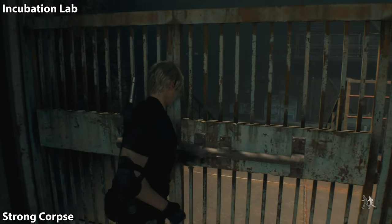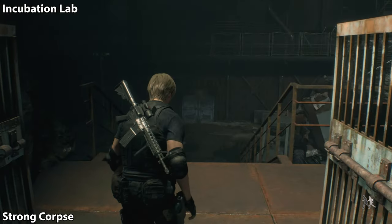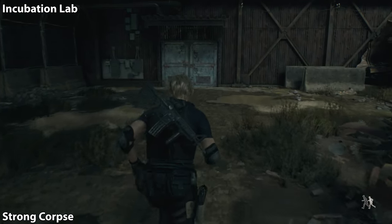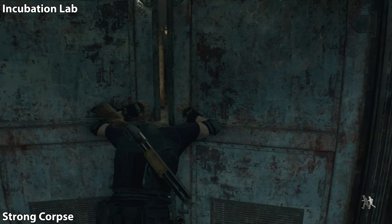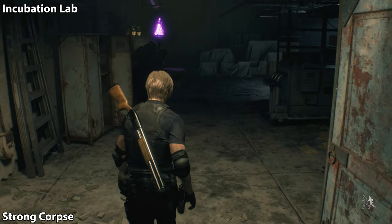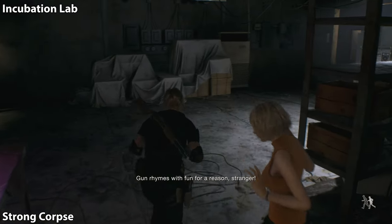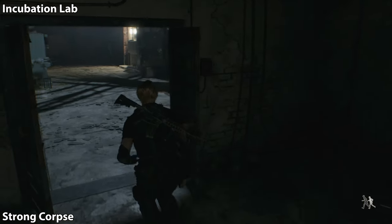For this one I want you to prepare yourself for a heavy encounter — we're doing one of those regenerator guys, a stronger, much stronger version of it. We just created a shortcut path back into the merchant area, so stock up on grenades; a rocket launcher would make it easy. Now let's go ahead and backtrack all the way to the incubation lab from the last chapter.